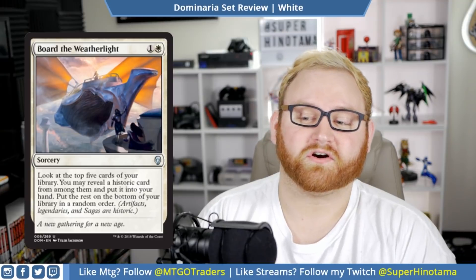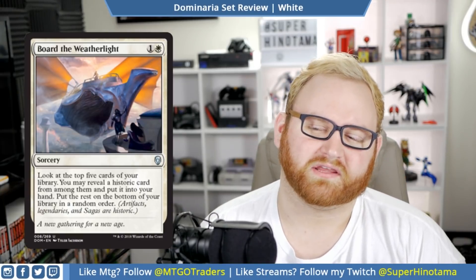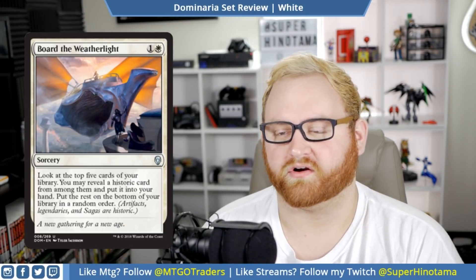Moving on, we have Board the Weatherlight. Love the art here. This is a two mana sorcery — also an uncommon. Look at the top five cards of your library; you may reveal a historic card from among them and put it into your hand, then put the rest on the bottom of your library in any random order. Historic includes artifacts, legendaries, and sagas. There are quite a few artifacts and legendaries in the set. Board the Weatherlight might see some play in a casual deck or even Standard, but for a draft or sealed pool, it might be a card you want to pass up given the other powerful cards in the set.